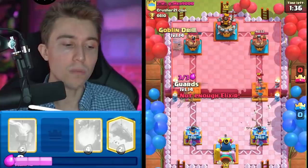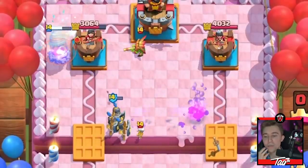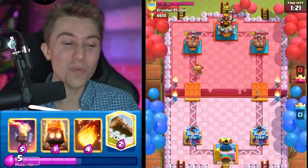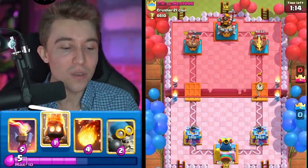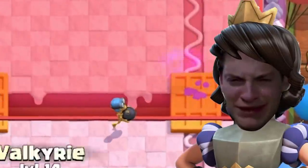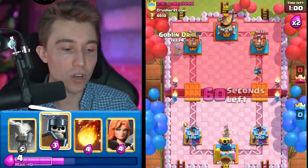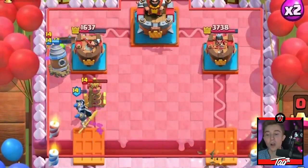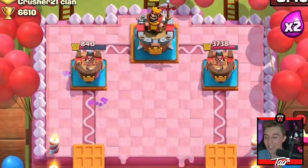He's gonna overcommit. He dropped way too much elixir there — now he doesn't have Log, he doesn't have Princess, he doesn't have Knight. I don't know if he's able to stop the Goblins or the Guards locking onto the tower. Look at that — that's ridiculous. You don't have Log so you can't stop it. There's a reason this deck is played at number one in the world consistently by Asaph, because there's so much defensive utility you can get from your cards. And if your opponent makes a mess up, you immediately punish them.